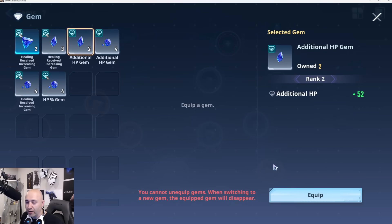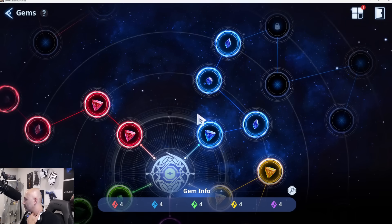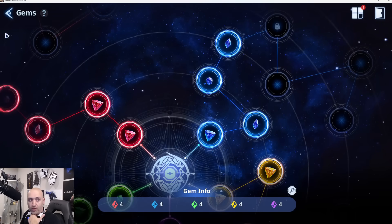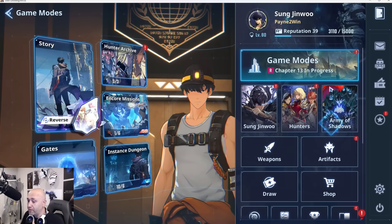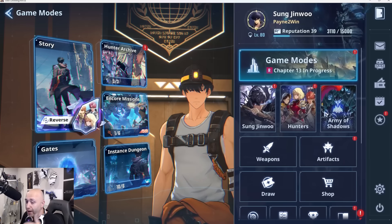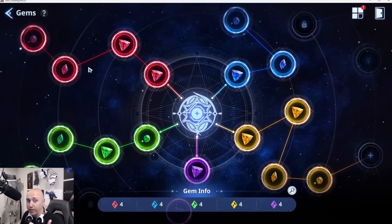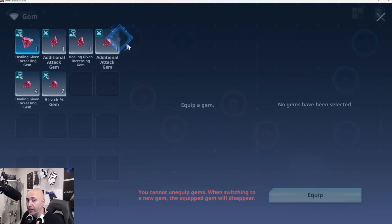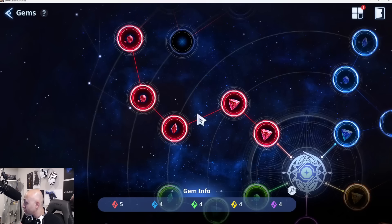I wonder if that's based on their gear, because some units just don't have any gear at all, so it might also be because of that — but I'm not 100% positive on that one either. Grades don't matter — just go all the way across, because you can unequip the grades later on. The beauty here is you want to do the entire thing, completely open up the entire thing, and then you can replace the older grades when you get newer ones.